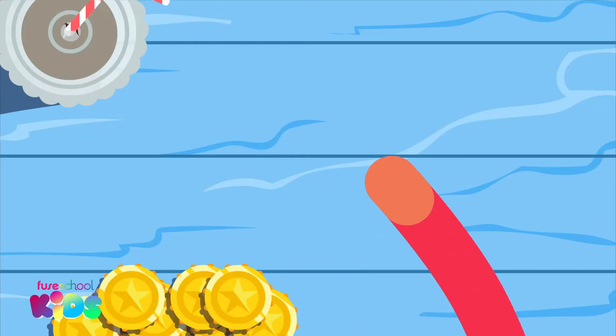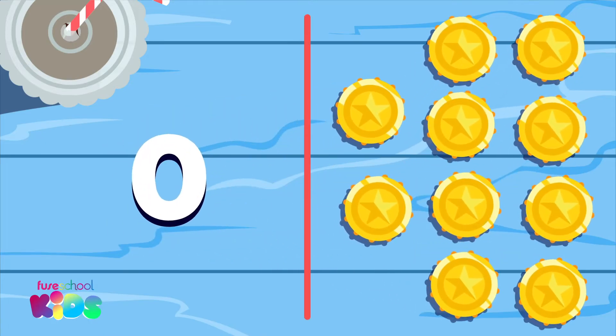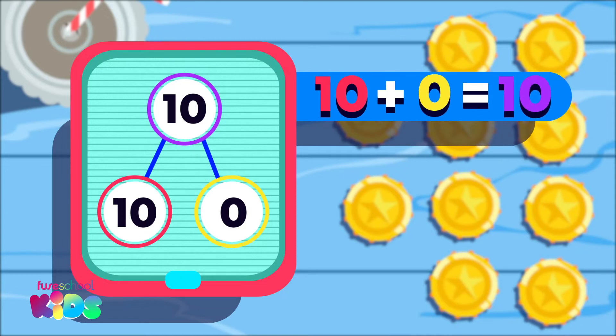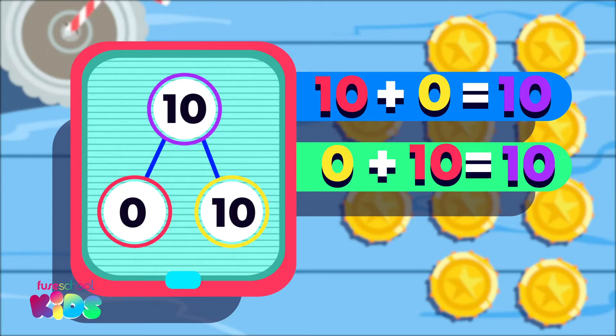I have 10 tokens. I have used none. 10 and 0 are a number bond to 10. 10 plus 0 equals 10. We can also say 0 plus 10 equals 10, because when we are adding we can switch the parts around.